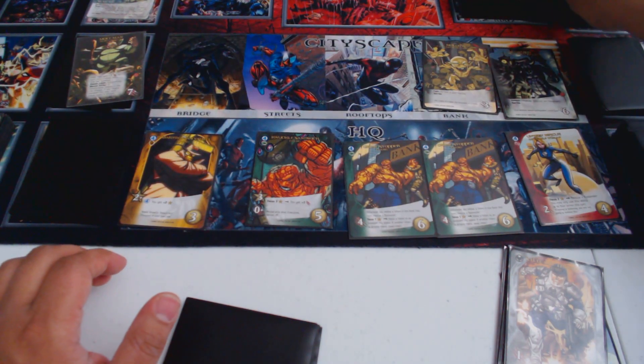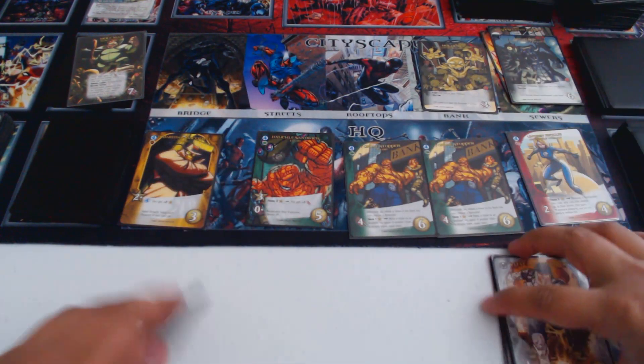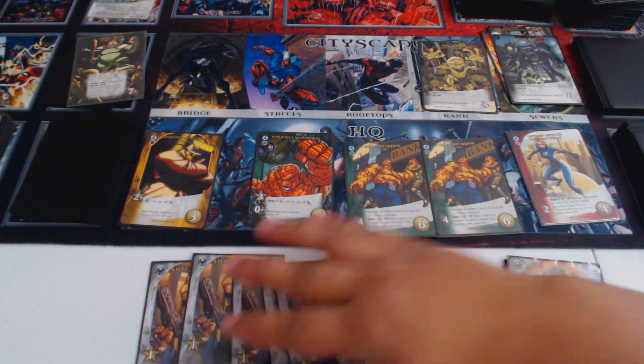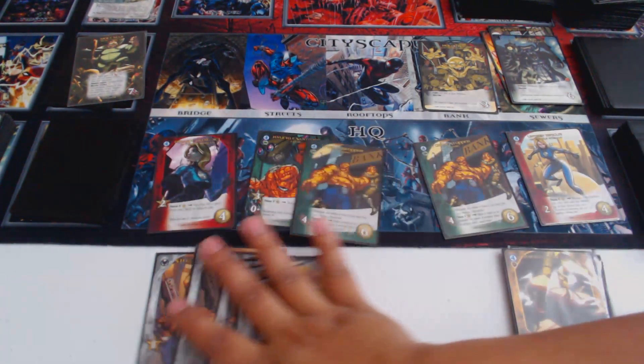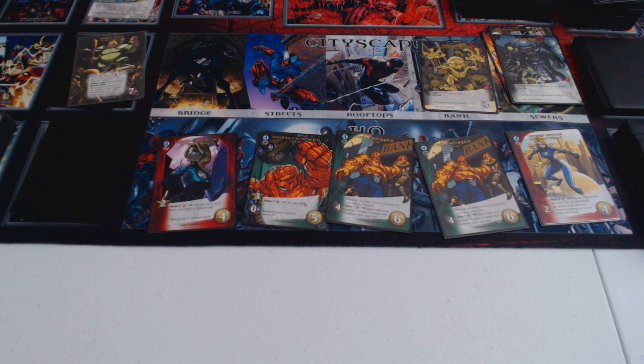We've got Megator. He ambushes and captures two bystanders — one of them is Amy. Based on our last hand, we're at four and two again. We'll grab the Yancy Street thing. It's a two recruit, but if you play a Fantastic Four hero, you get plus two recruit. So very, very good. A lot of these cards have recruit bonuses because they're all themed around the word Focus.